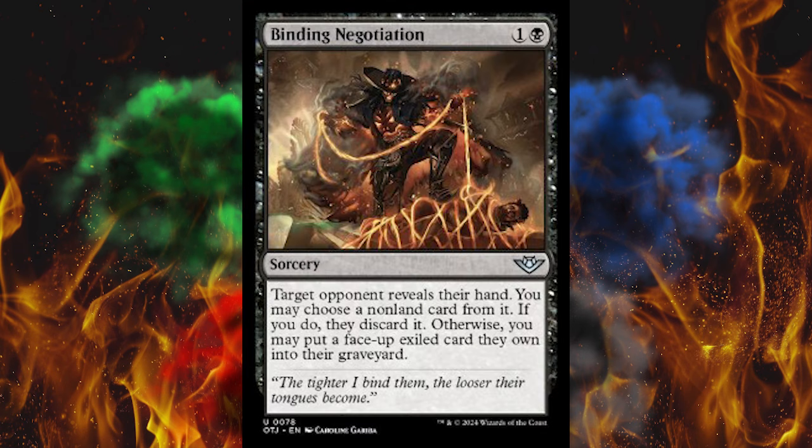Next up, Binding Negotiation. It's a 2-cost black sorcery — target opponent reveals their hand. You may choose a nonland card from it; if you do, they discard it. Otherwise, you may put a face-up exiled card they own into their graveyard. Last time I saw that, it was an anti-Eldrazi method, but okay.